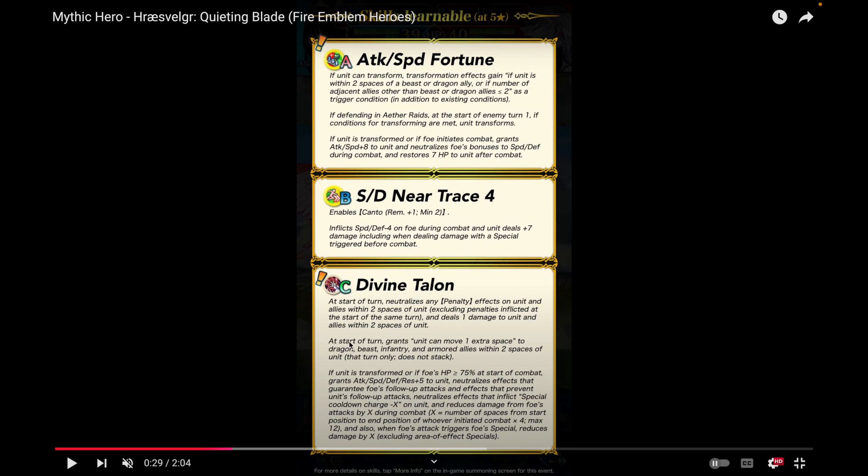It's useful for Vantage strategies if you want to do Ardent Sacrifice or reciprocal aid stuff. On her turn, she grants unit can move one extra space to Dragon, Beast, Infantry, and Armored Allies within two spaces. This is what I mean about why she feels more like a defense mythic. Nabata Green can do something similar, but now she has an even wider range of class types, which is very good.